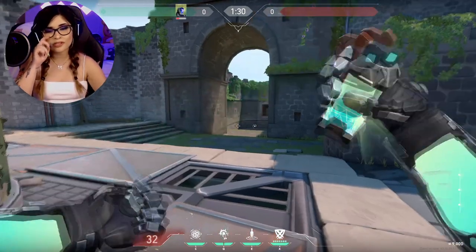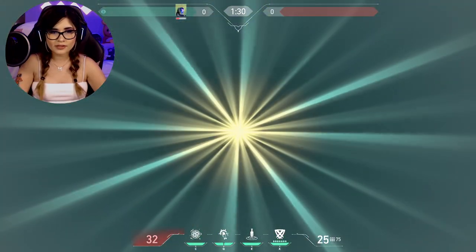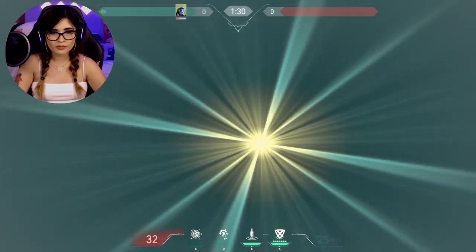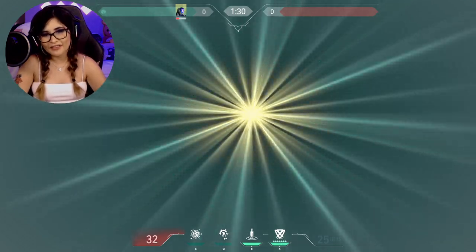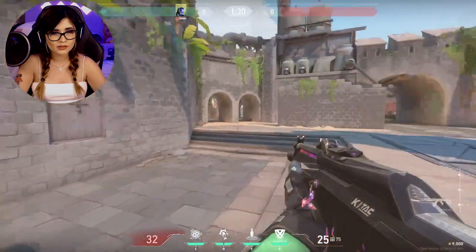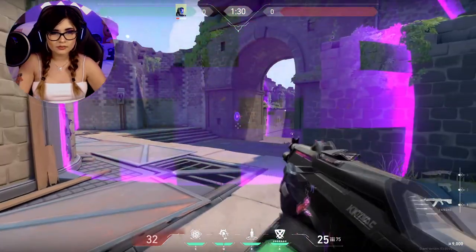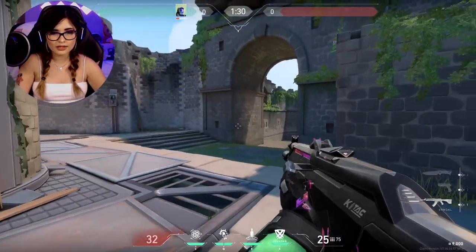Next is his Q, the flashbang. I'll throw it — it bounces off the wall and is a different color than other agents' flashes. If you turn around, you can see it's a very short flash. Then we have his E — the little dagger that he throws — which suppresses targets. He says it suppresses them after it activates the second time.